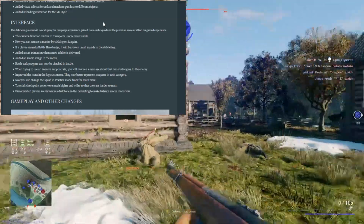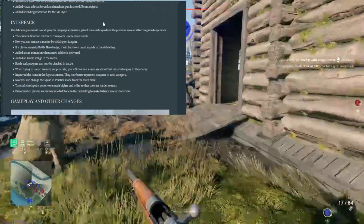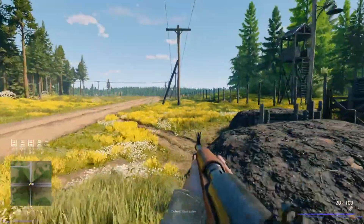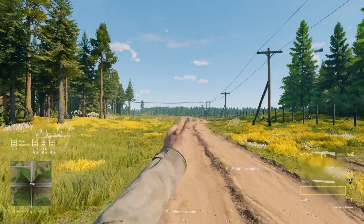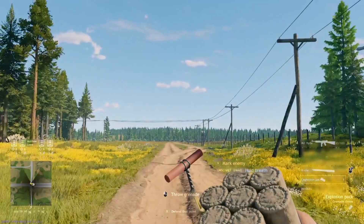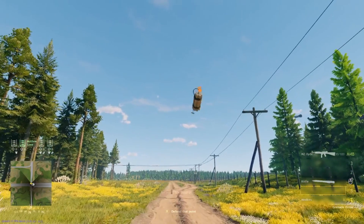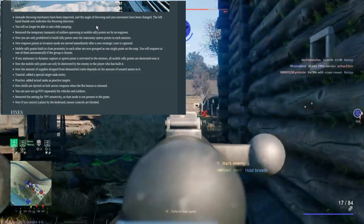For gameplay changes: you are no longer able to aim while jumping. The grenade throw mechanics have been improved — the throwing angle and arm movement have changed slightly, and the left thumb should now indicate the throwing direction. I already used the left hand as a throw indicator but you needed to get used to it.